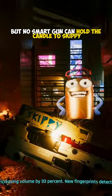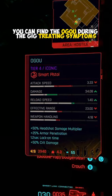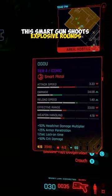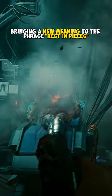But no smart gun can hold a candle to Skippy. You can find the Agu during the gig Treating Symptoms — you'll have to kill the boss robot and pick it up off his corpse. This smart gun shoots explosive rounds and has high dismembering, bringing a new meaning to the phrase 'rest in pieces.'